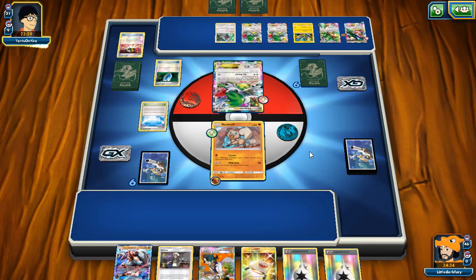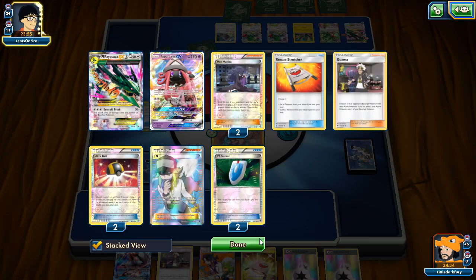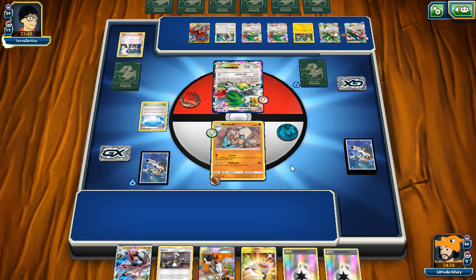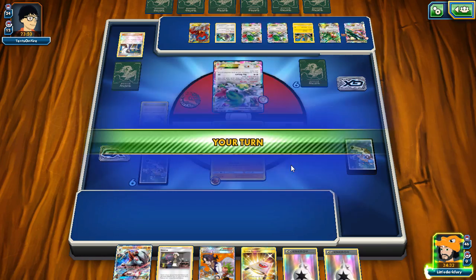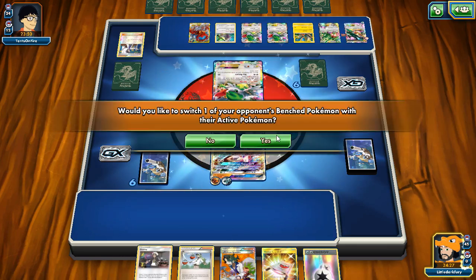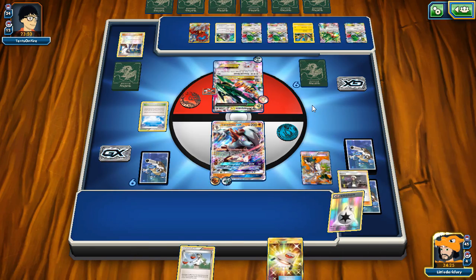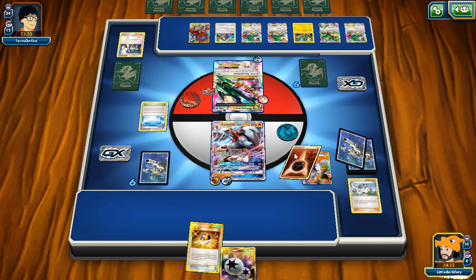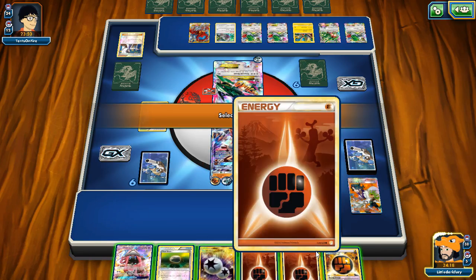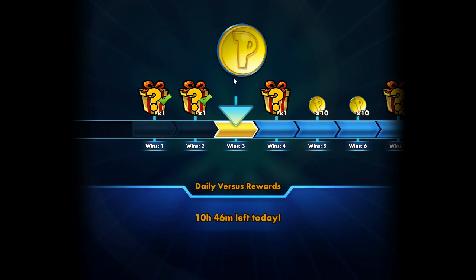We're probably going to lose next turn unless we can top-deck something useful. We decide to Corner our opponent and force them to deal with our stall, then maybe Dangerous Rogue the Rayquaza next turn. Corner it is — we can't use Guzma effectively here without bench Pokémon. We then top-deck Rockruff and manage to confirm the KO with Corner — who knew Rockruff was so powerful? Opponent then concedes the game entirely. Another free win! We get the daily challenge done.